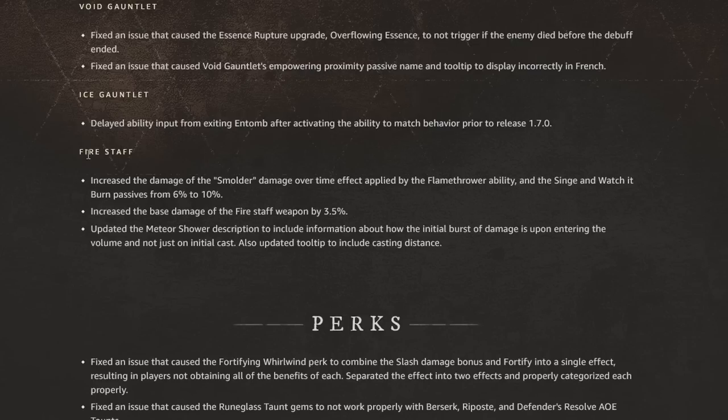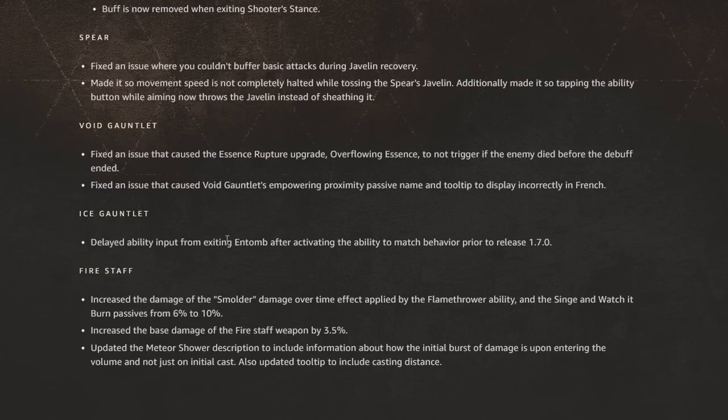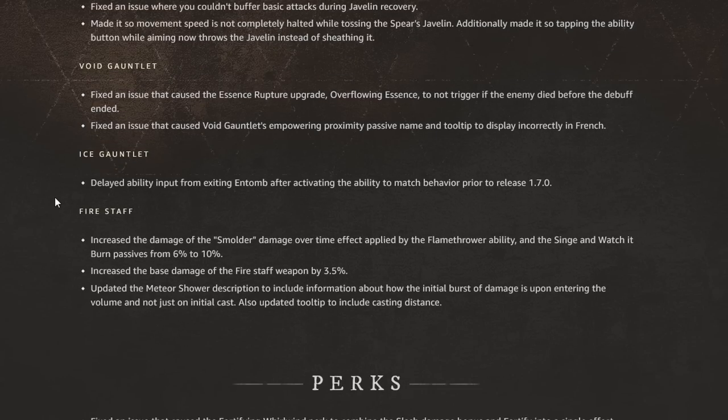The fire staff is getting a nice buff. They increased the damage of the smolder damage-over-time effect applied by flamethrower ability and the singe and watch it burn passive by 6 to 10%. They also increased the base damage of the fire staff weapon by 3.5%. They updated the meteor shower description to include information about the initial burst of damage upon entering the volume and not just on the initial cast. It's not a massive buff by any means but it's something — a little bit of extra damage can't be bad for fire staff users.